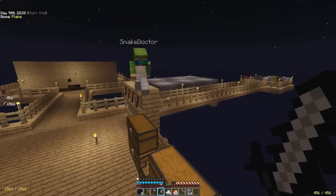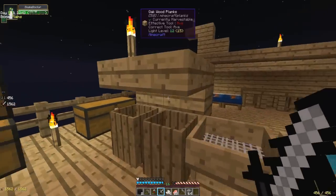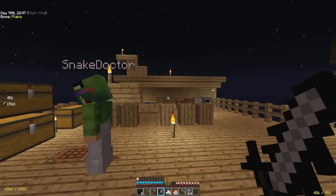We're going to make a lucky room, and then we're going to make some lucky blocks. But we've got lots of stuff to do in this thing.